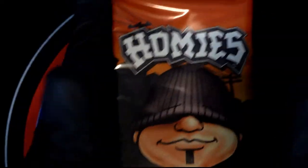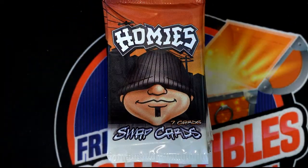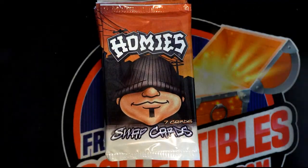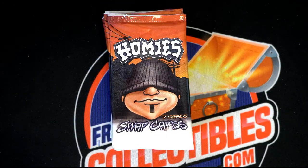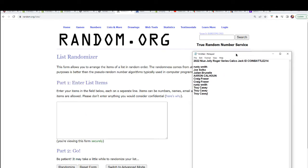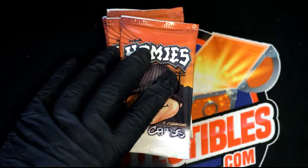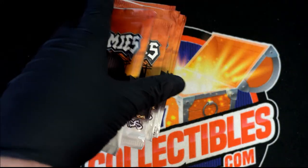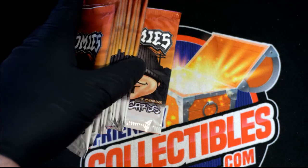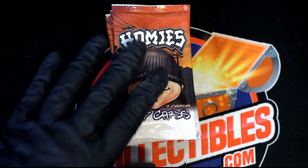The way we do this break is everybody gets a pack of homies and we have a grading system for the strength of your hand that you formulate from these cards. What I'm going to do is take the owner names and send them through the randomizer to get a randomized order of which pack we're going to pull for you out of homies. It's one through ten.